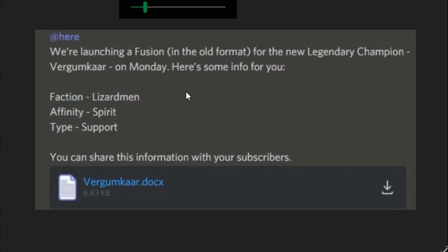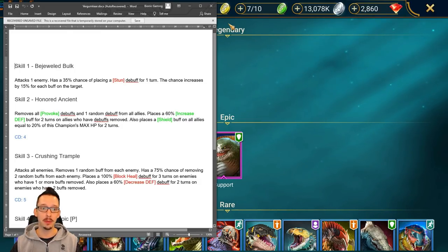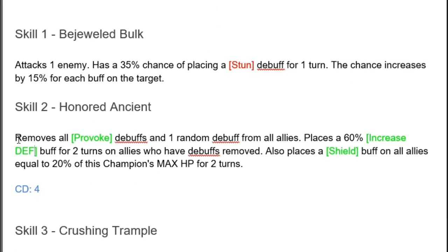First, let's go over the new champion — he's called Vergumkar. Lizardman faction, Spirit type. We don't have any Spirit legendaries in here, and it's going to be a support champion. Skill number one: Bejeweled Bulk — a 35% chance of placing a stun on a single hit, and this chance increases by 15% for each buff on the target. Really interesting. Maybe we'll be able to book this for a higher percentage chance.